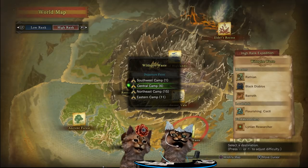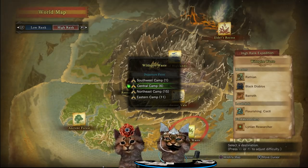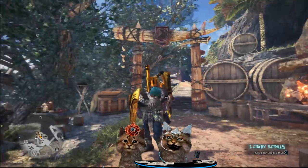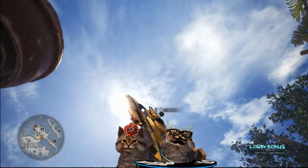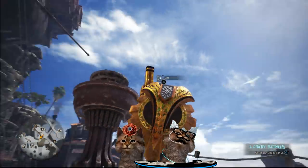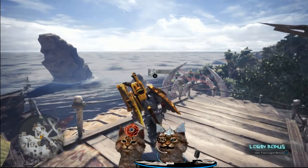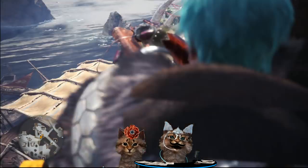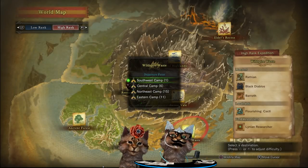It says Flourishing Cacti, which I think is new. So what we want for the rare one - you want Dawn. That's more like noon at the moment, but we're going to go see what we can find. From what we've been seeing online, Dawn is when you really want to try for the flowering. So we're going to head out to the Wastes and see what we can find.